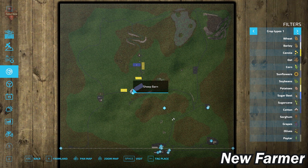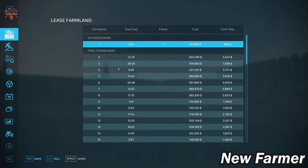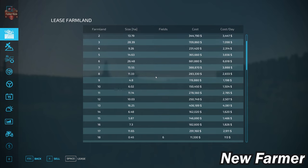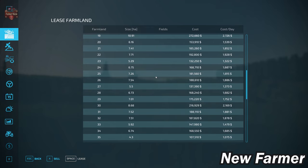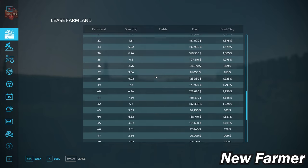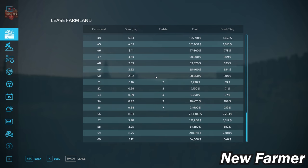This map includes all standard crops available in FS22, plus the premium expansion crops of red beets, carrots, and parsnips. The farmland lease screen shows all viable farmlands, their sizes, included fields, and purchase costs.